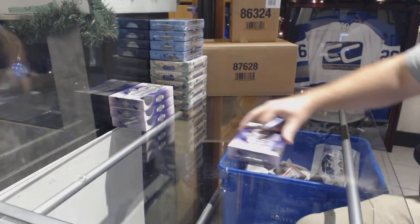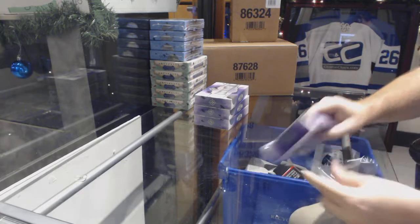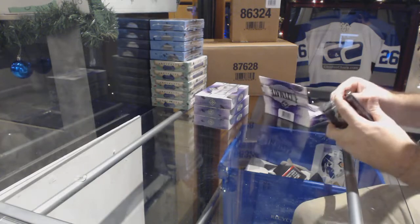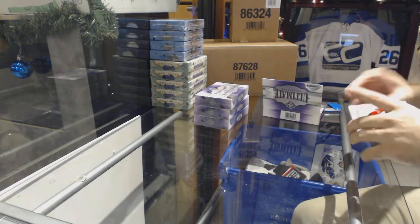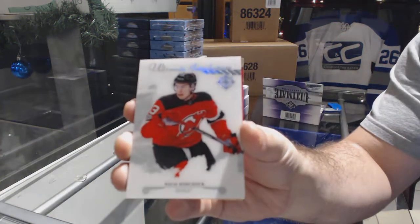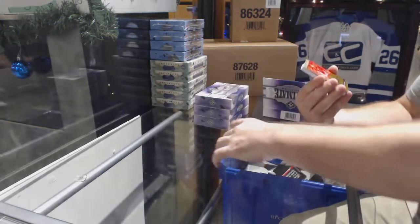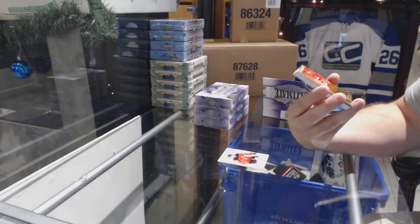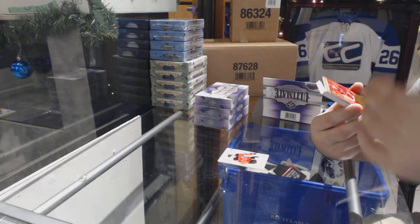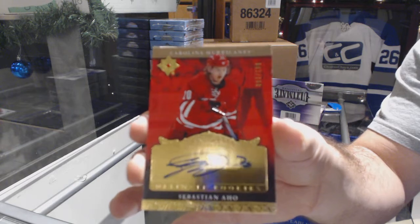Here we go, starting off season break number 9119. We have the ultimate four box break. Best of luck — starting off for the Devils, Nico is here. Ultimate introductions Nico, number two, 199. For the Carolina Hurricanes, Sebastian Aho retro rookie auto.